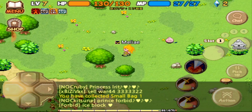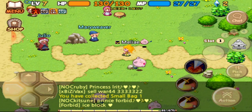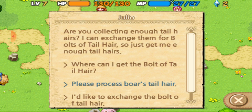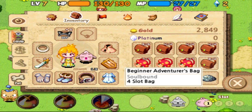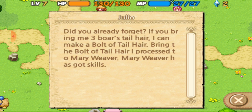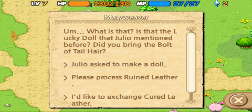My memory has not failed me yet. Go talk to Julio — previous process. Wait a minute — I do have it! Bolt of tail hair times three — not bad. Bolt of tail hair. Do you already forget? If you bring me three boar tail hairs I can make a bolt of tail hair. Bring the bolt of tail hair — I process it at my weaver. Oh right, I ignored the quest. Julio asked me to make a lucky doll for Floral. I should make a basic doll out of the bolts of tail hair.